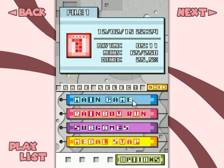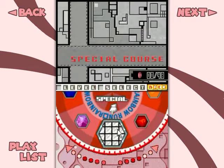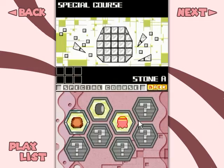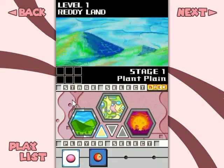Now, since the main game is completed, but as you can tell, we aren't even close to collecting everything. So where is everything else? We can start by going into Rainbow Run here. The courses that we've been unlocking through Metal Swap are here — you see all this stuff. This is all stuff I'll be doing later, but for now I'm going to start all over from the beginning with Ready Land!